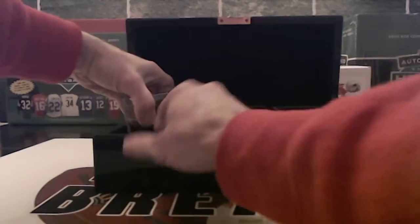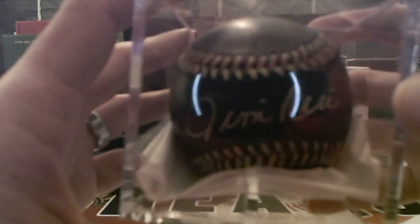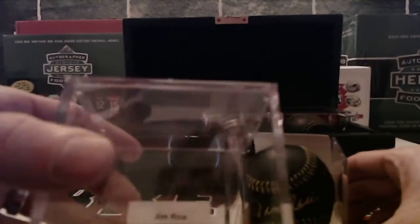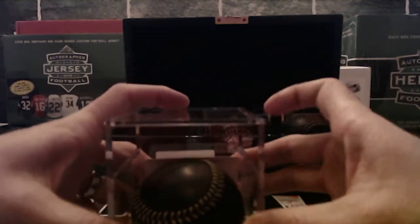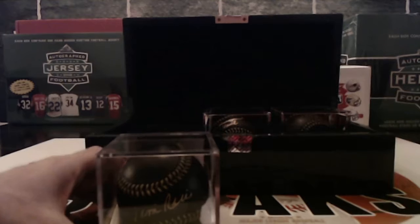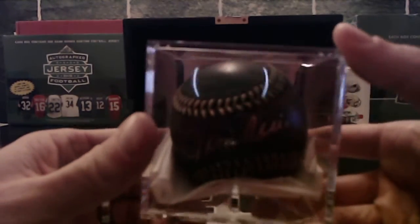Alright, first up — looks like we've got a Jim Rice, JSA certified. There you go, Jim Rice. There's no inscription on there, but I'm pretty sure that's going to be the Red Sox. He played 16 years with the Red Sox — that's crazy. So Boston on that one, that's going to be going to Dan. Not too bad.